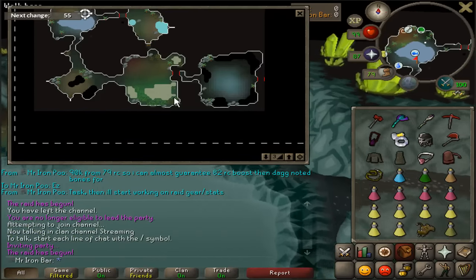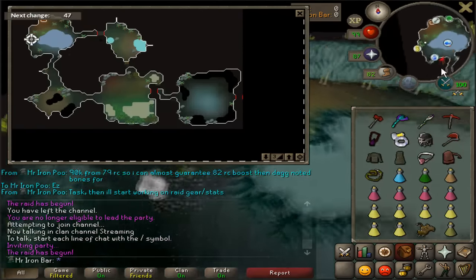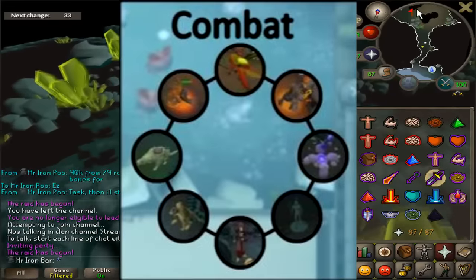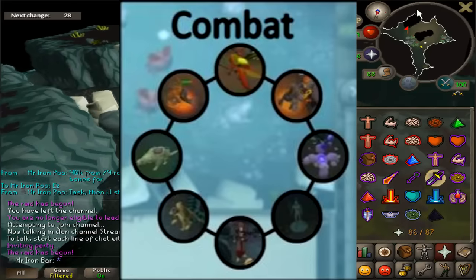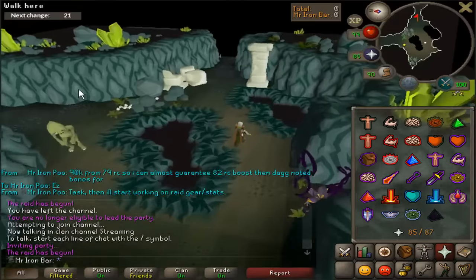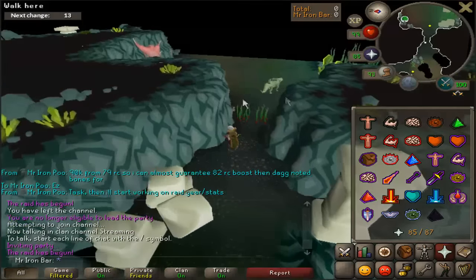For this one in particular, it's the Muttadile then Shamans, so the second floor is going to be Skeletal Mages and the Mining Room — this raid is very easy. I was able to figure out the monster rotations for bosses because of Wux's solo raids guide. His guide is amazing — if you haven't seen it, definitely go check it out. If you want to learn how to do raids and learn all the cool stuff, his video has everything you really need to know. It's in the description, so go check it out.